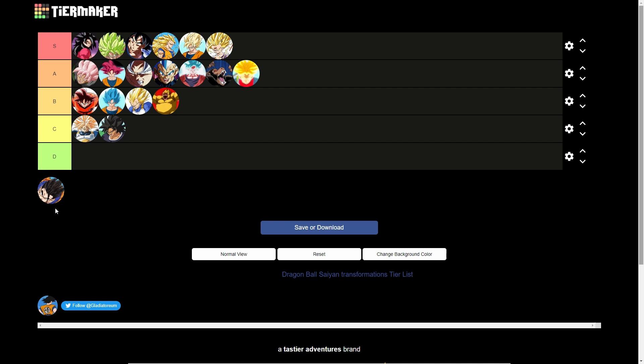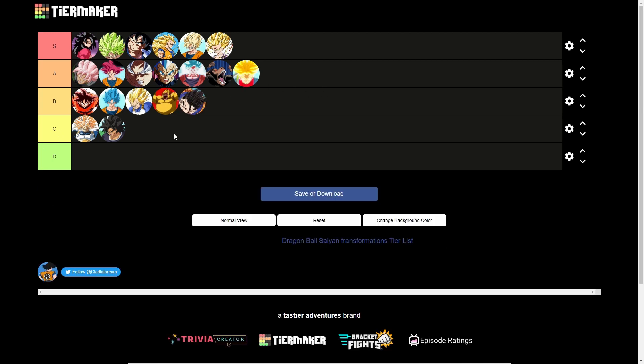For the final Dragon Ball Z transformation on the list: Ultimate Gohan — B tier. I wanted to put it at A tier, but it just looks too bland to me. He does have the cool aura around him, but he just looks like himself — just Gohan. It's kind of different in its own way, but yeah, B tier.